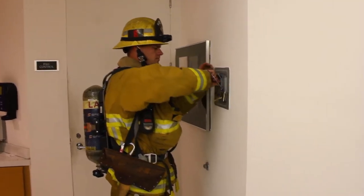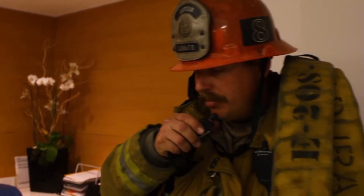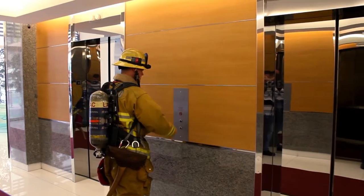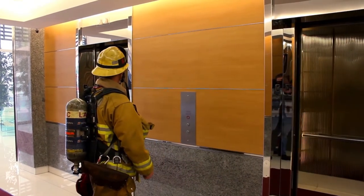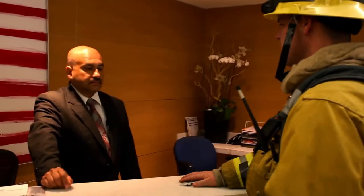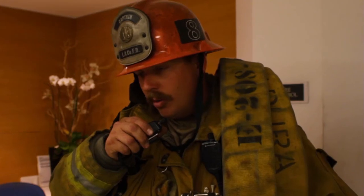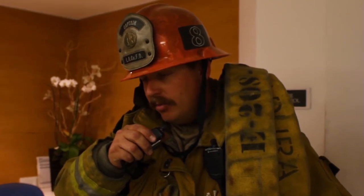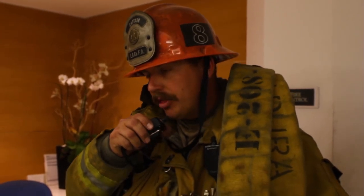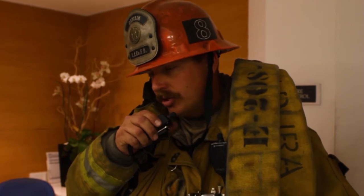LA Engine 8, I'll be passing command to Life Force 8. Life Force 8, Engine 8, I'm passing command to you. I've got smoke alarms activated on the 6th, 7th, and 8th floor. Elevators are all down in the lobby and accounted for during phase one. These are the keys to the building. We have someone coming to get to you. We're going to be going up the west stairwell for fire attack and we've talked to the RP. We're using the east stairwell for evacuation. Let's go ahead and bang out a third alarm for this. The RP will be in the lobby for contact with lobby control.